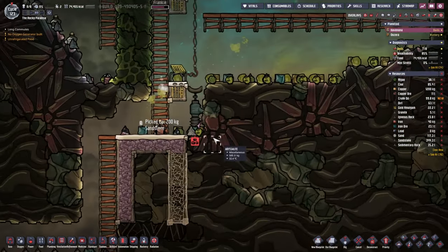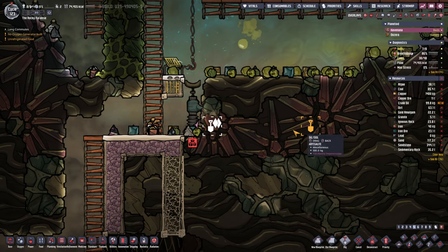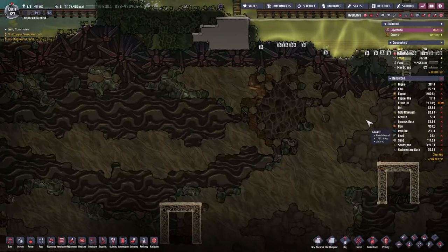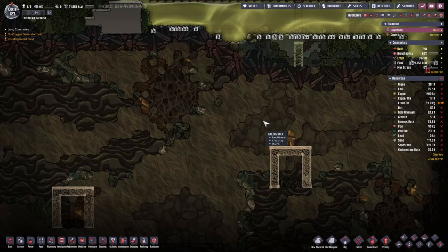So what we'll do is create a very simple liquid lock somewhere — just over here actually. Then we'll mine as much granite as we need, and some refined metal here as well. That's going to be very, very beautiful.